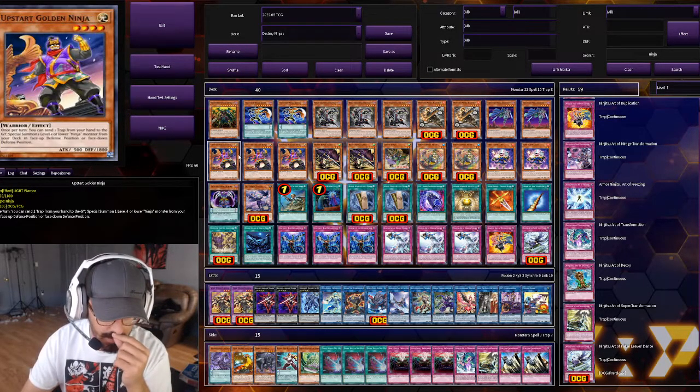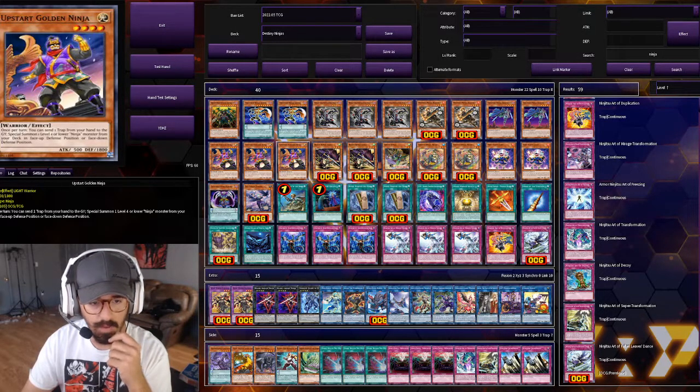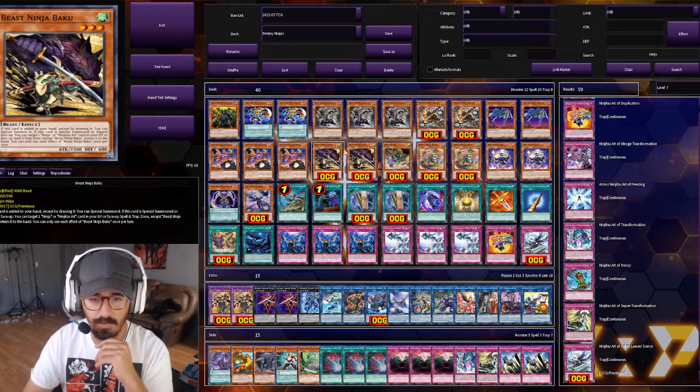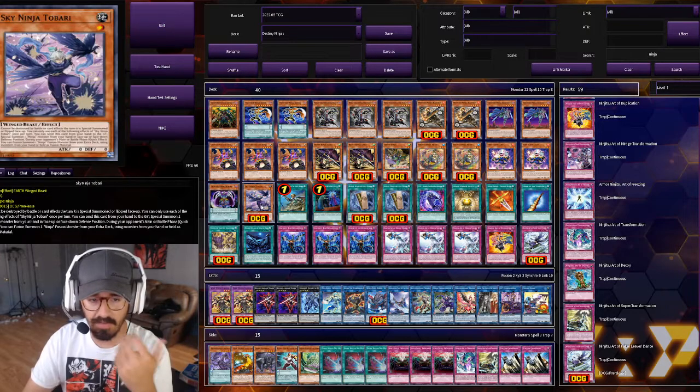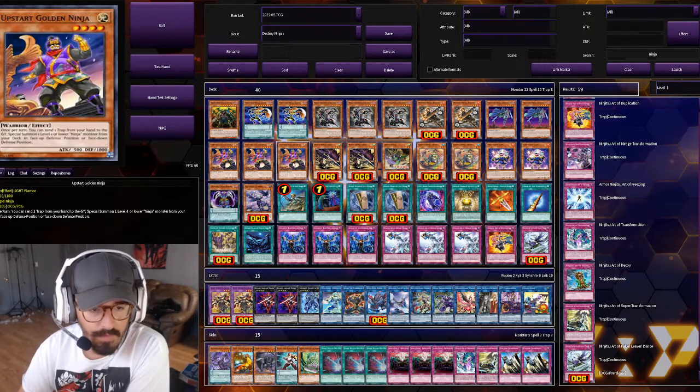Next up we have three Upstart Golden Ninja. I think he's a much more vital card in the deck than he used to be, because when he special summons he can put things face down — and a lot of the new ninjas require that face-down mechanic. He's honestly one of my favorites.